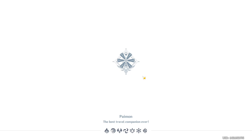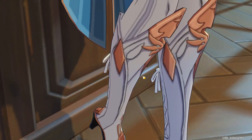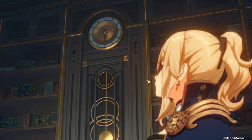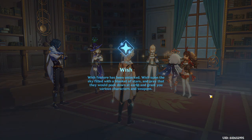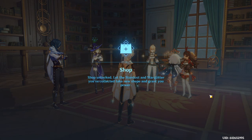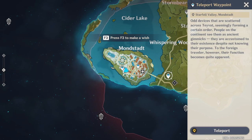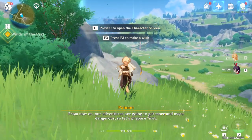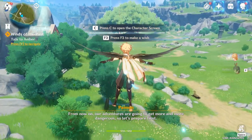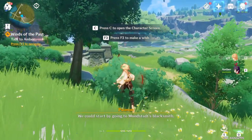Once that cutscene is over, you should be AR-5 and you're going to be told about wishes, which we're not going to do yet — we're not going to wish yet. From there, just teleport to the waypoint that we got near the cooking quest, because we're going to do Amber's domain. Amber's domain can actually be skipped for most of the parts.